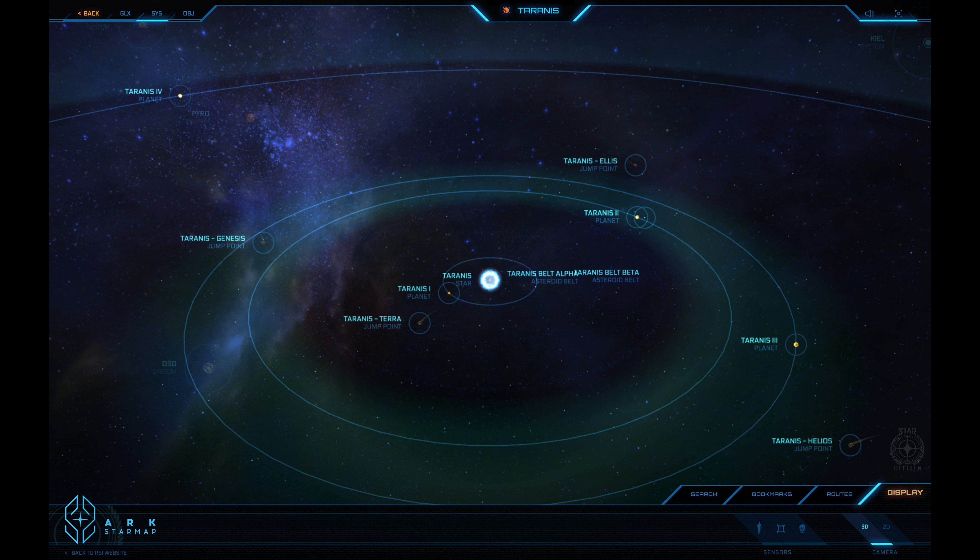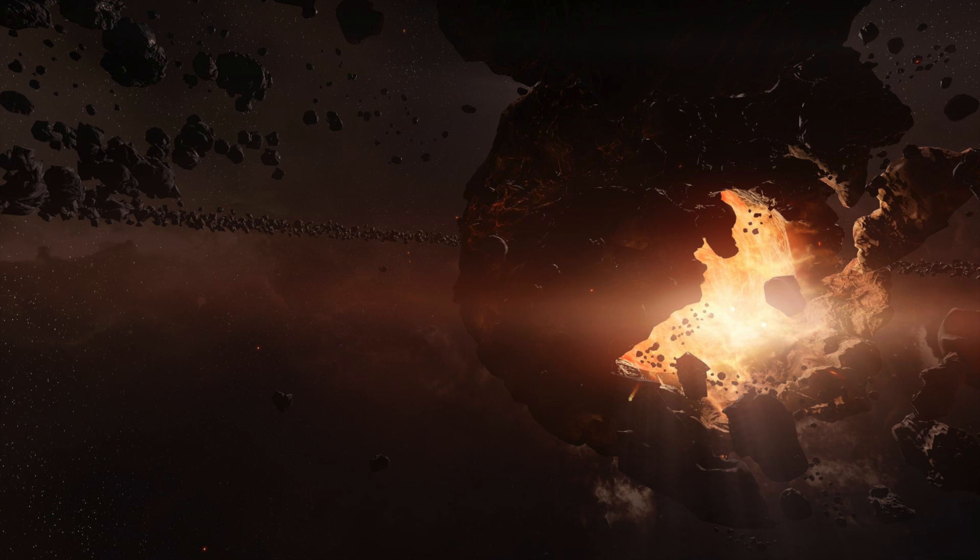Tyrannus has two asteroid belts which are extremely active, making it a very dangerous place to explore. This has led to a number of outlaws hanging around the system. The Broken Moon was due to an accident by a shady company performing terraforming experiments on the moon, causing the mantle to break, and debris and magma to regularly rain down on the planet.